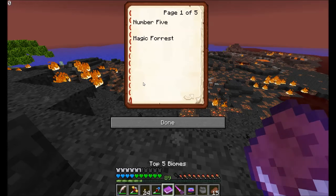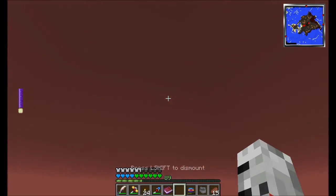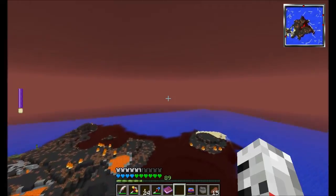So let's recap so far: number five is the Magic Forest, number four is Volcano and Hot Springs, number three is the Cherry Blossom biome, and number two is the Deadlands — I didn't know the names. So our number one favorite biome — can you guys guess what it is? Leave a comment below and I'll see you at our number one favorite biome.